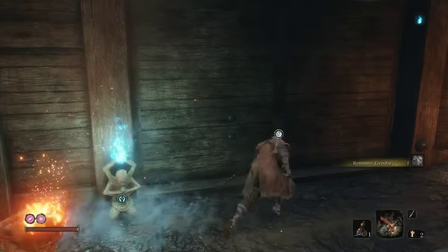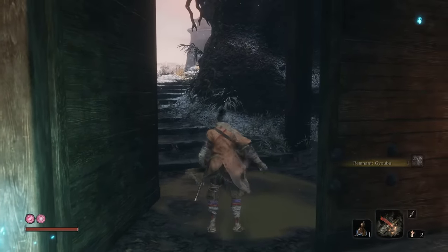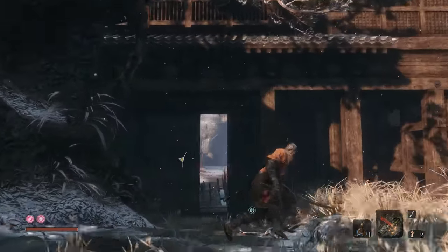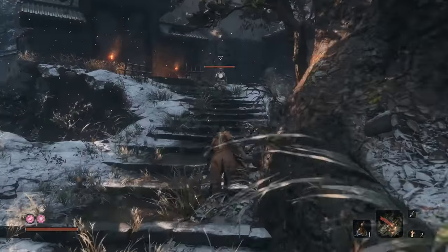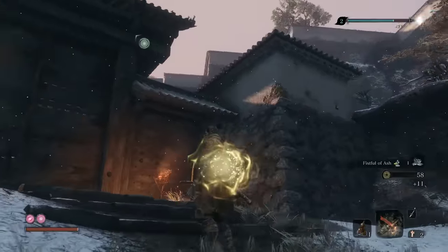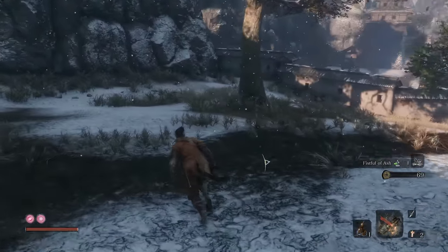Before we worry about upgrading or anything, we're going to do his quest first. We want to go on up there — rope up, on over, crouch. You'll want to put on your axe just in case these guys don't see you. Drop first.